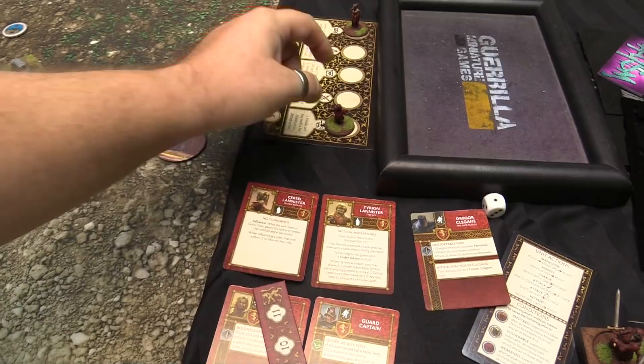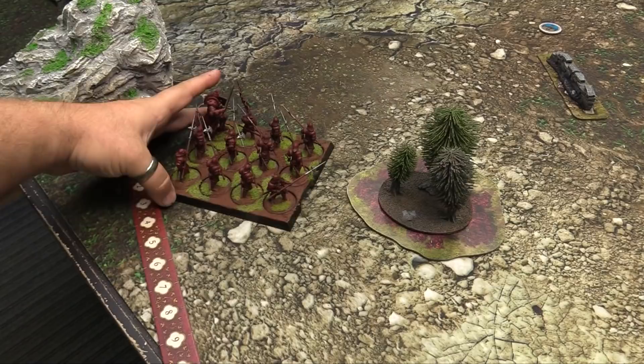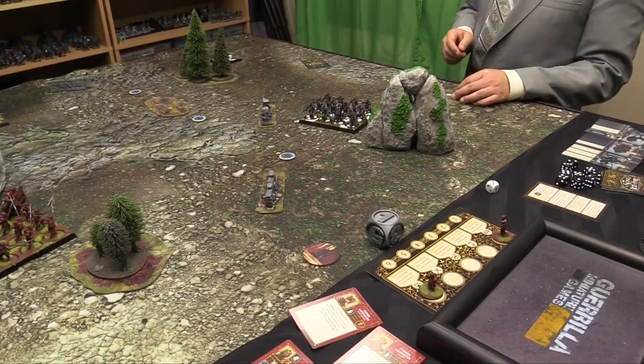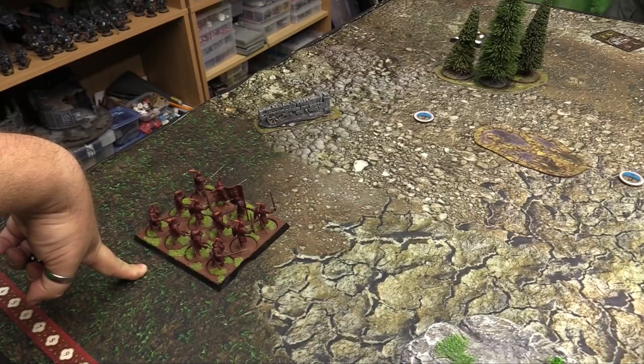We'll drop Tyrion on the maneuver zone and have these fellas maneuver. They're going to pivot and go — they're Halberdiers so they move 5 actually. Then pivot again. No one's taking any casualties yet. You can draw tactics cards — cycling lands pretty good, so no incentive to get into combat yet. The Stark jabronis move 4 because they have shields, so 10 is the maximum for their charge.